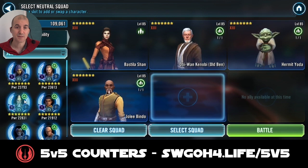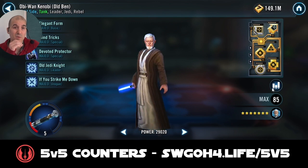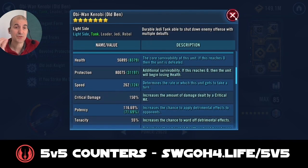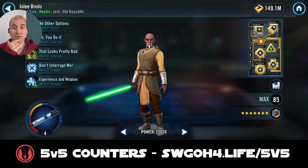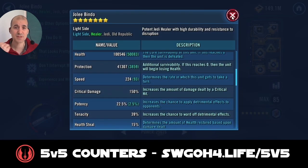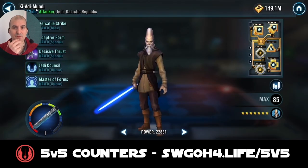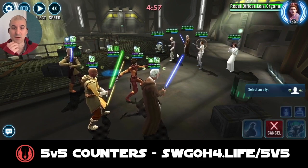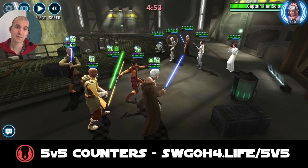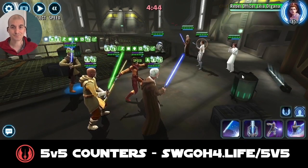Now we've got this Leia team here. I'm bringing in Bastila — because these guys have AoEs and stuff and can quickly snipe banners from you, with all the bonus protection from Bastila lead you have a lot of wiggle room to protect your banners. Bringing in Hermit Yoda for extra healing and protection recovery, so hopefully we can walk away with 60 banners. We've got Jolee who can call assist, and I now finally have Relic Yadi — he's only Relic 1, but he can do some big hits once you put all the buffs on him and his basic does double tap. I'll Relic him up to Relic 5 when I get a chance.